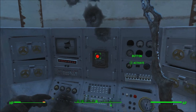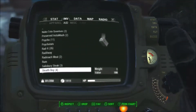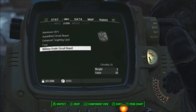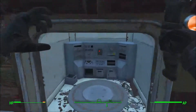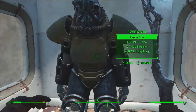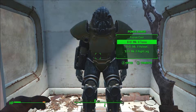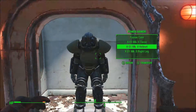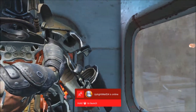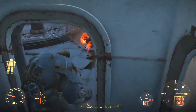What you pretty much do is click this button where the Assaultron came out. We're going to run over here and click this button, and then the storage is going to open. The glitch just happened — it looks like a T-45, but you can see it's the X01 Mark II, the best power armor in the game. Go into third person and enter it.